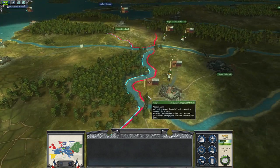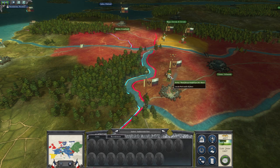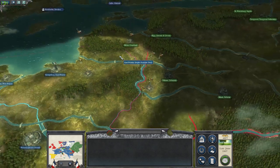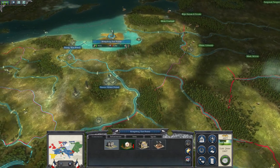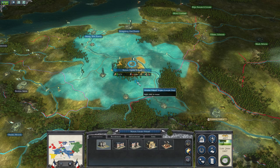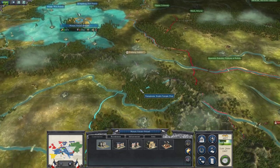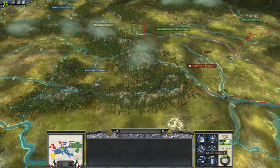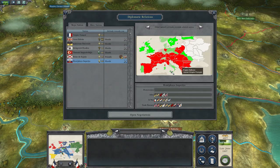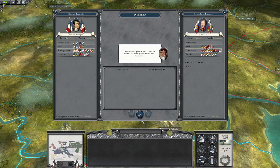Since we've opened up a front on the Russians and they have four armies ready, peace with the Russians would be advisable at this point if I could strike a deal with them. Let's try - hello there Russia, how about just a white peace? Would you agree to that?